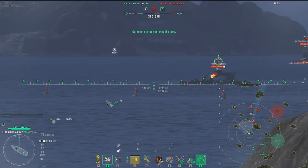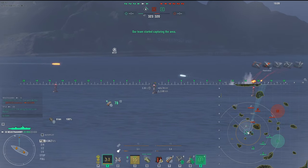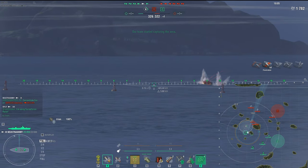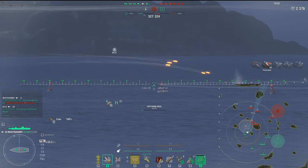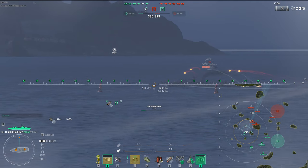First engagement right here, initially just going right into Alpha, the contested zone. Charlie is a free cap right there. Now we're just going to take two destroyers into Alpha, and we are met by two destroyers at Alpha. We're going to take the new Trashimi at the onslaught of the Akazuki and the Grun, so very, very powerful shift.